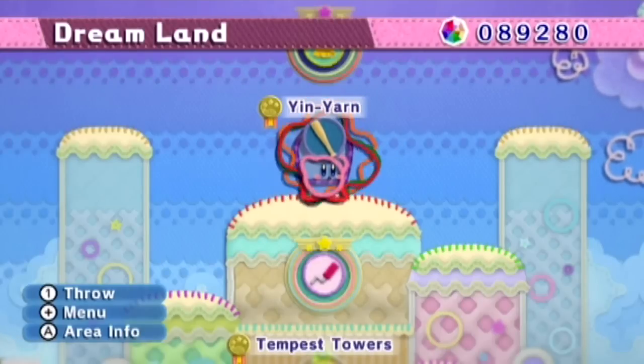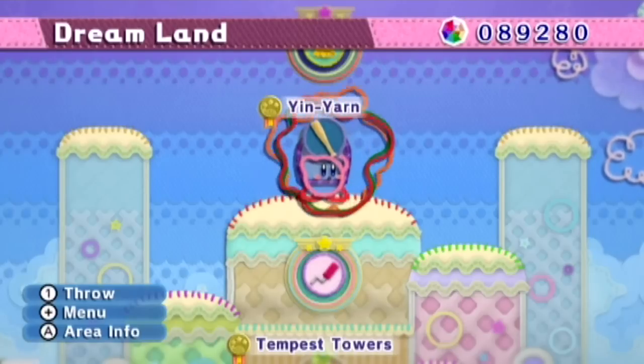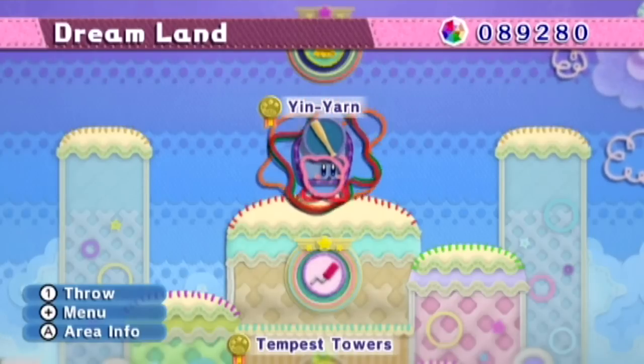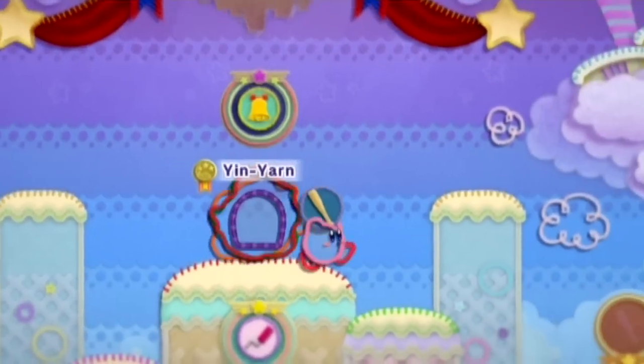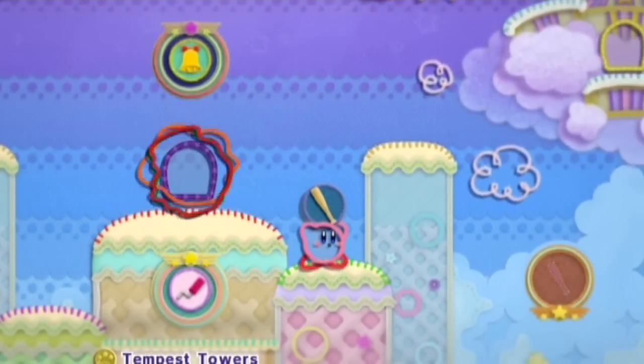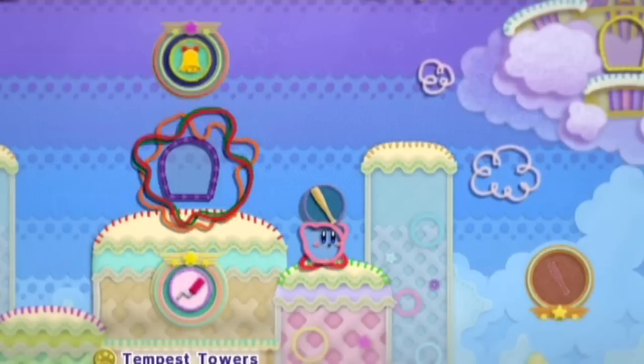Hey everybody, it's ChuggaConroy. Welcome back to more Kirby's Epic Yarn. In the last episode, we defeated the almighty Yin Yarn and restored peace to Dreamland. And in this episode, back here in Dreamland, we got ourselves a patch for getting a good rank on Yin Yarn.